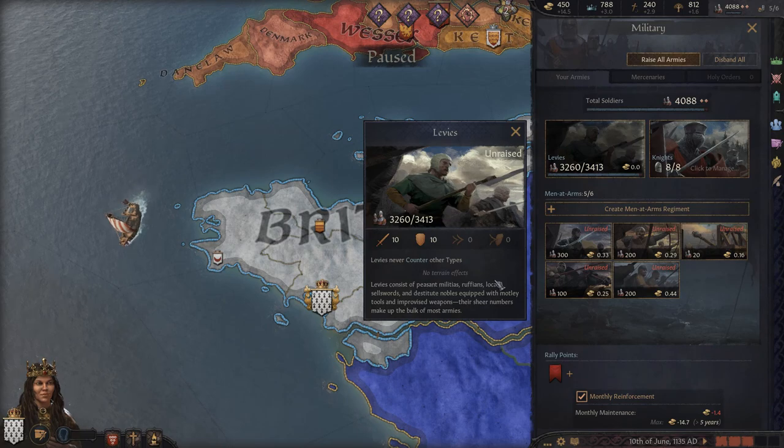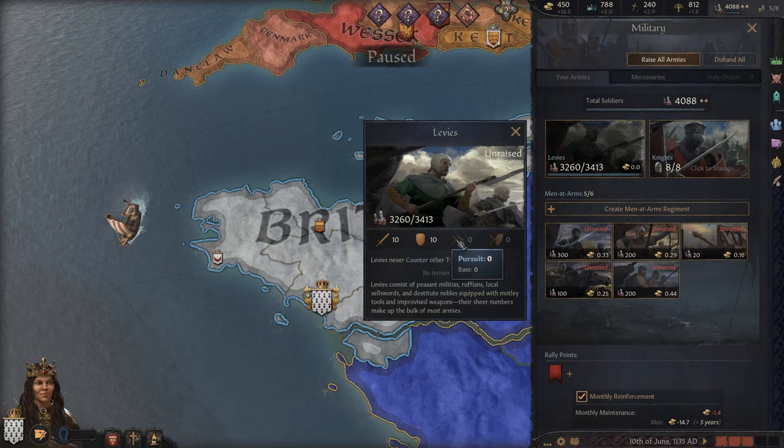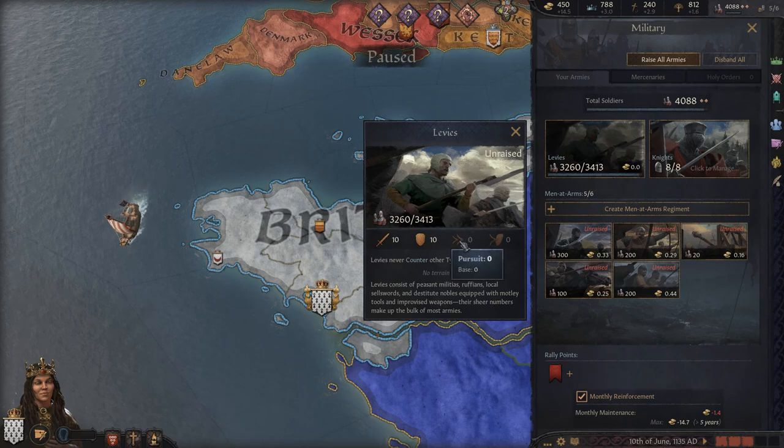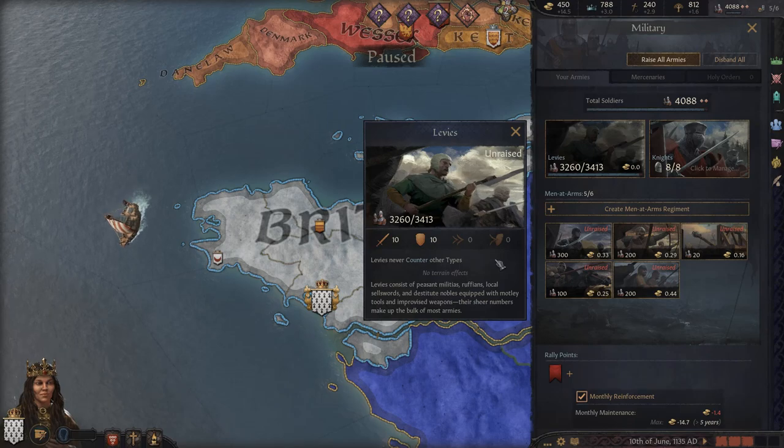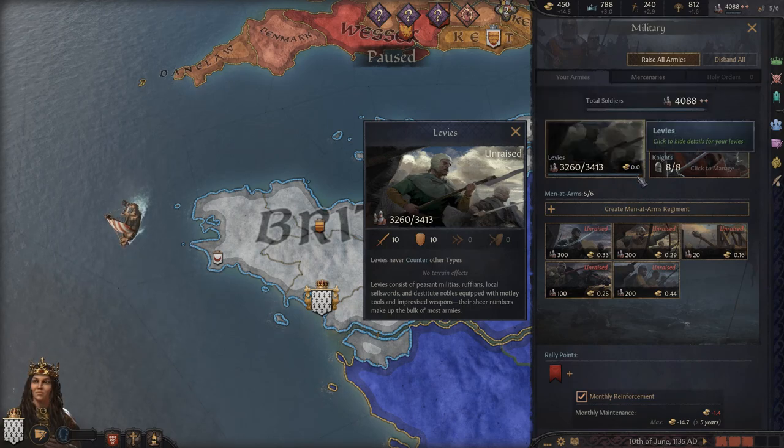First up we have levies. Levies will be the largest part of your armies — conscripted from the peasants that make up the bulk of your troops. They are by far the weakest: 10 damage, 10 toughness, no pursuit, no screen. When facing retreating opposition they do no damage, and when they retreat themselves they get slaughtered. They are the stormtroopers of CK3 — cannon fodder — but they are absolutely free, raised or unraised.